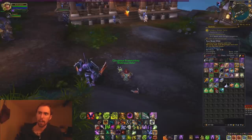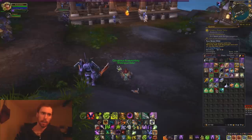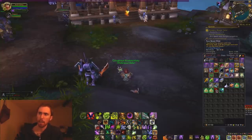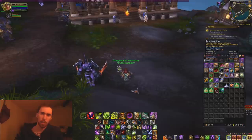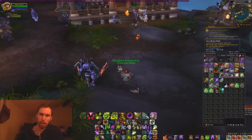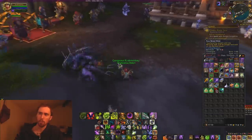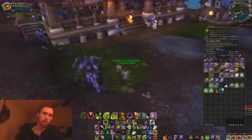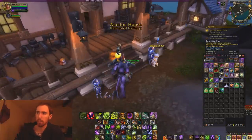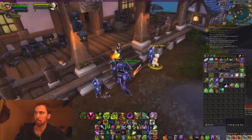If you guys want to see more item shuffling — creating value through professions and selling on the auction house — I can definitely do that. I've been spending a lot of time doing it. Now, one thing I've been selling is Embersilk bags. Each bag takes about 200 gold to create and I'm selling them for almost 200% profit, which is an extremely good margin. There are two crafting materials: 15 bolts of Embersilk cloth and 15 Hypnotic Dust.